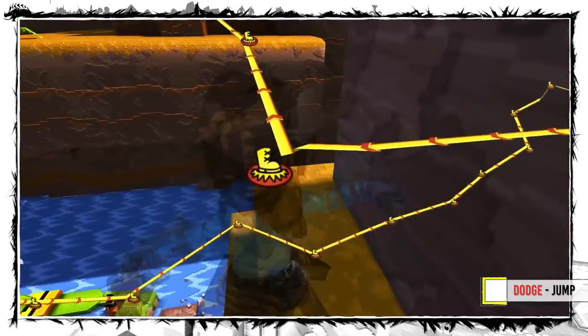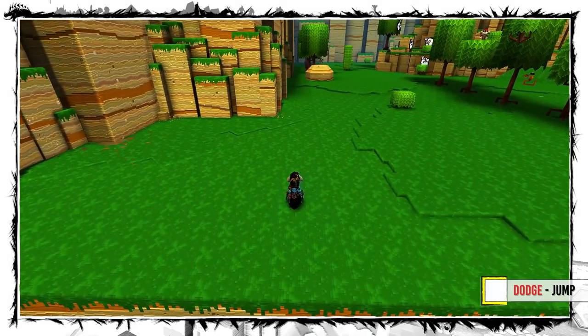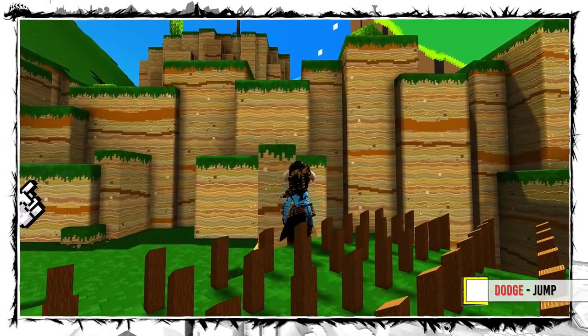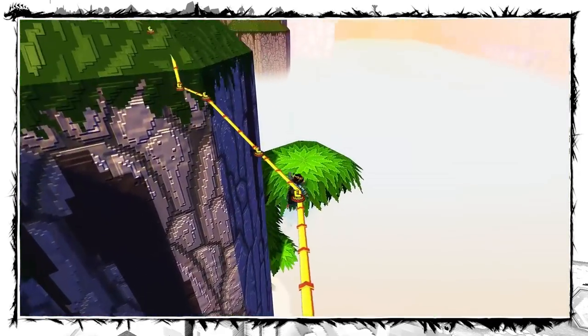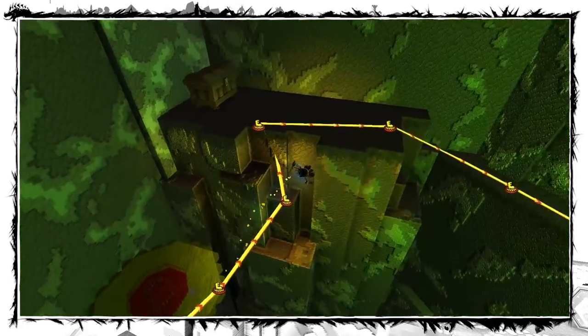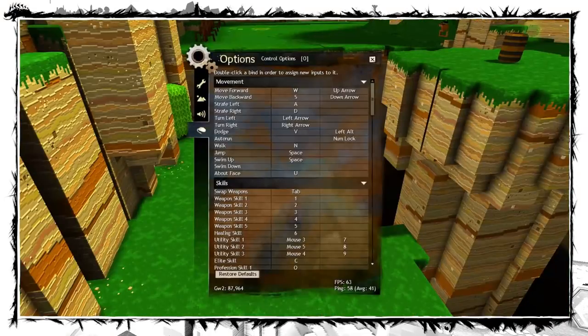The most important technique is the Dodge Jump. It allows you to jump over wider gaps that you can't cross with regular jumps, and you can also reach slightly higher platforms. In theory it's easy — you just press Dodge and Jump at the same time. In reality it can be very frustrating if you have some weird keybinding or very high ping. From my experience it's best to have them both on keys you can press with one finger, like Alt and Spacebar.